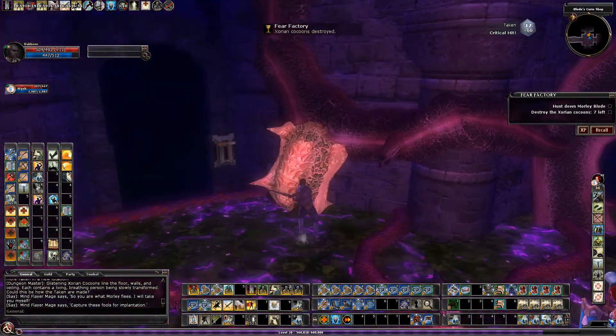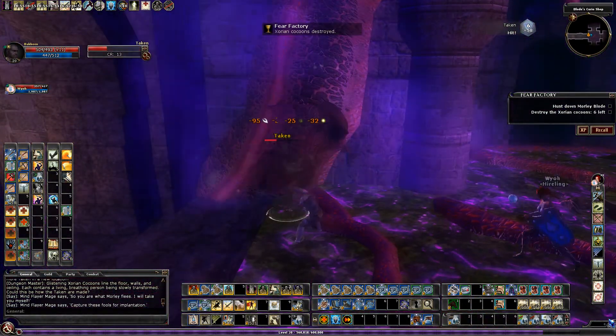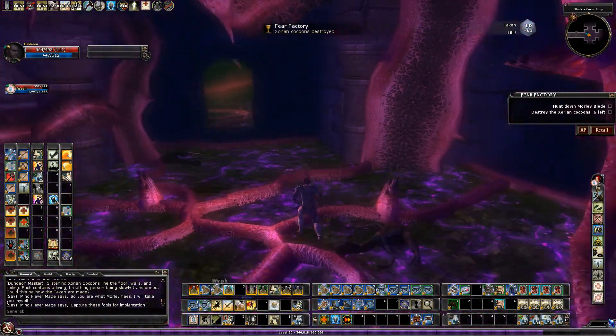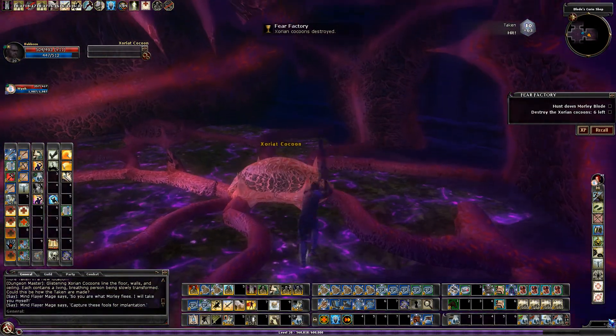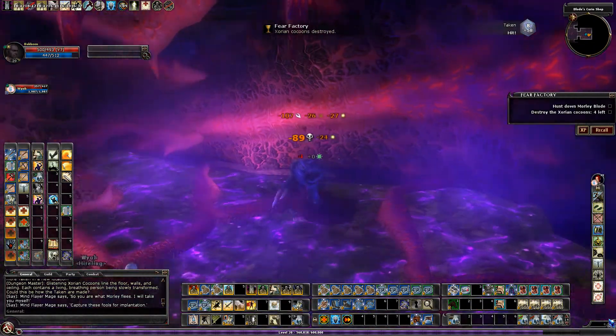On higher difficulties you probably want to do these one at a time. On lower difficulties, if you have a caster or somebody that can do mass damage, that's probably okay. But on high difficulties, if you have somebody throw a fireball and open a bunch of these, it could be a bit overwhelming, especially if a couple of reapers spawn.